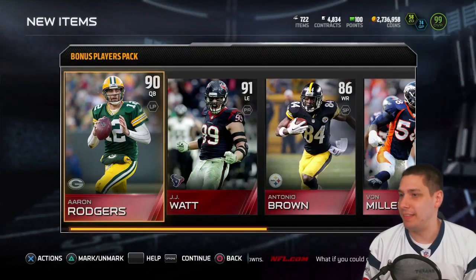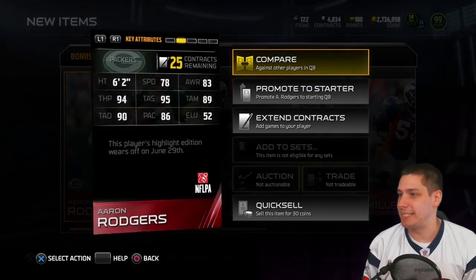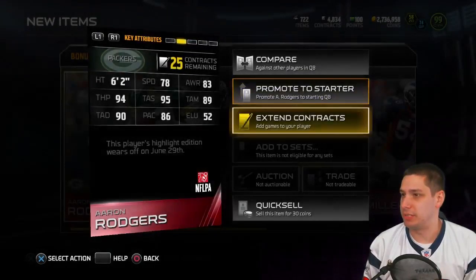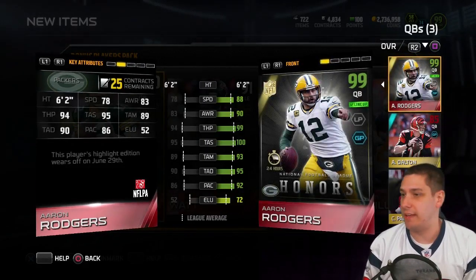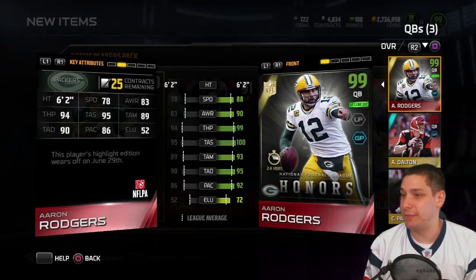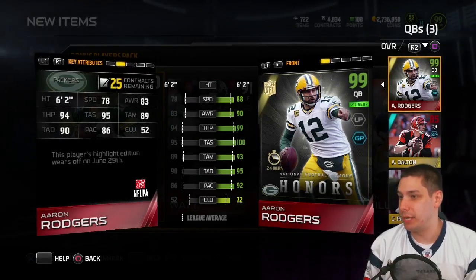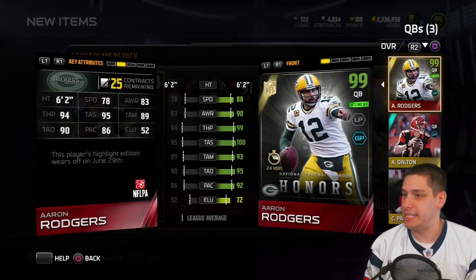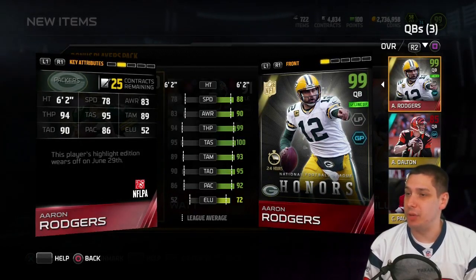Like I said, this is really to help people who are newer to the game. These obviously aren't the best items in the game. If you compare this to the Aaron Rodgers that I have, which is the NFL Honors Aaron Rodgers, there's a ten difference in speed, big awareness difference, the throw power is substantially different, the throw accuracy short isn't a whole lot different because they're both pretty good. Throw accuracy mid is about four different, throw accuracy deep is five different.